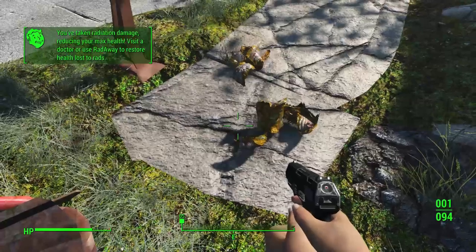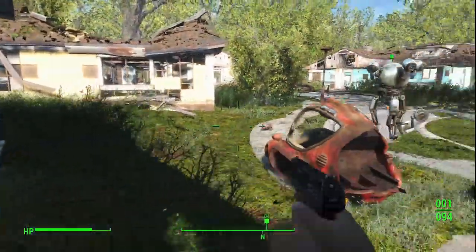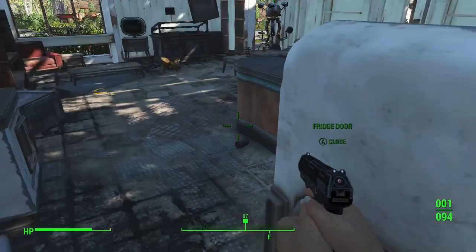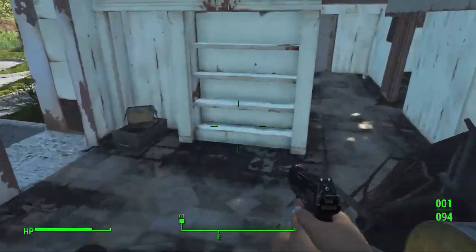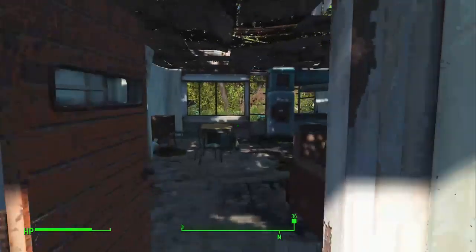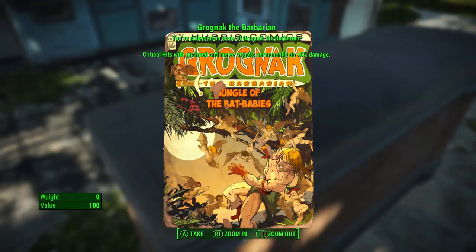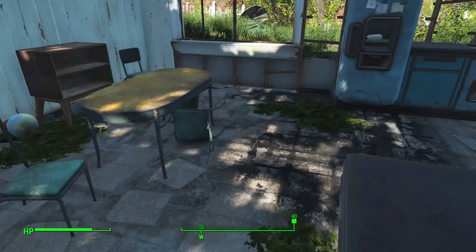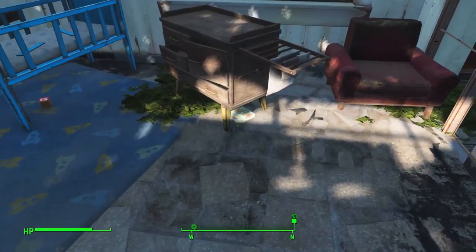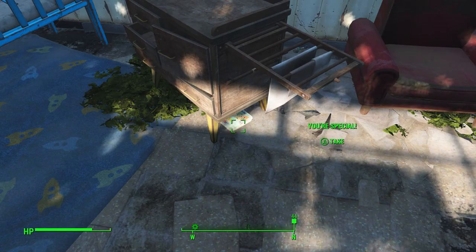Take the bloat fly meat — I'll show you why in a minute. Take the glands, take the meat. Back behind here is a gun, we'll take that — it's a MAC-10. Nothing else we really care about here. In our old house, first thing to grab is the Grognak the Barbarian comic. Then in Sean's old room there's a book underneath the table called 'You're Special' — we're going to take that book.